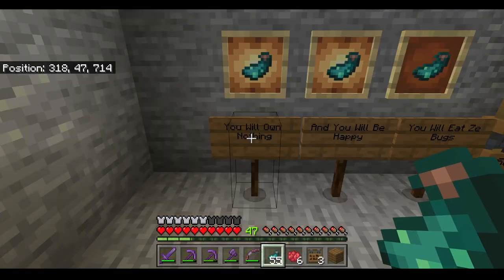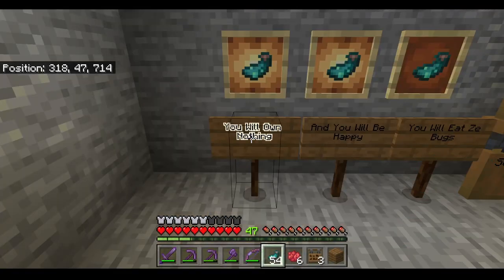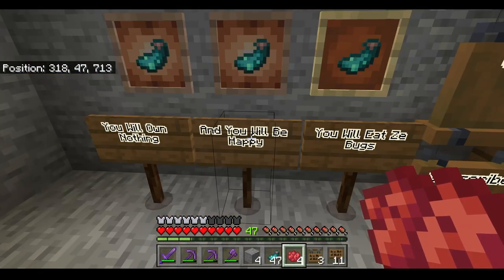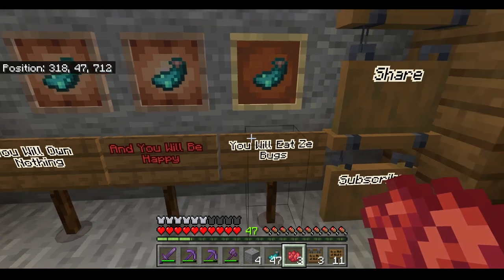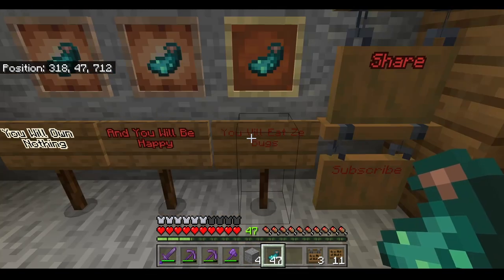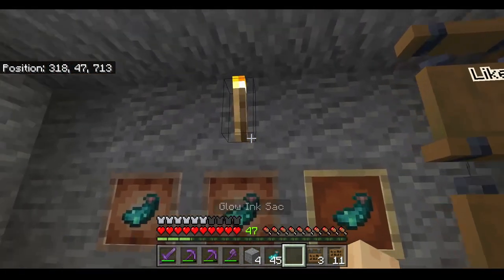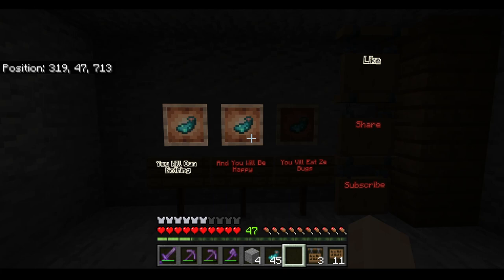Using glow ink sacks, you can also make the letters on signs glow, including hanging signs. You can also use dye to color glowing signs, and you can use glow ink sacks to make already dyed signs start to glow. If you eliminate the light source, you will be able to see the glowing item frames and signs in the dark, but they will not provide any light to the surrounding areas.